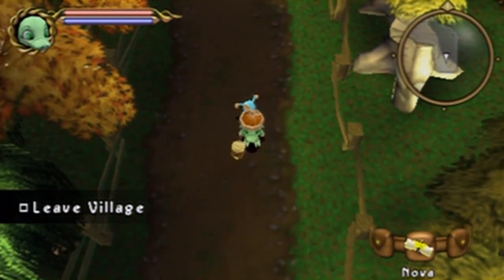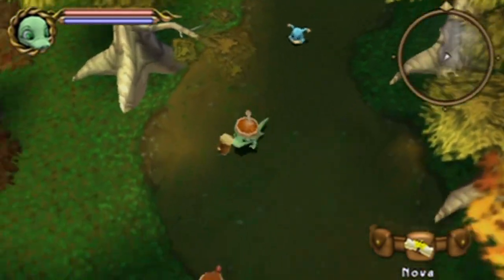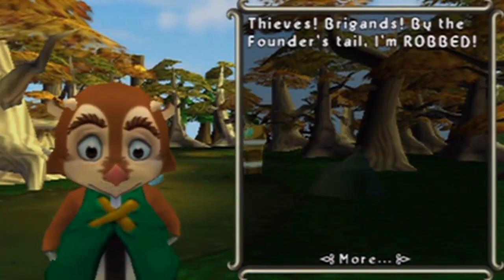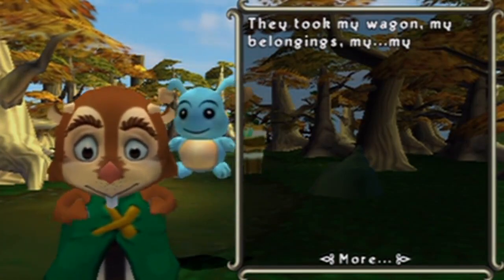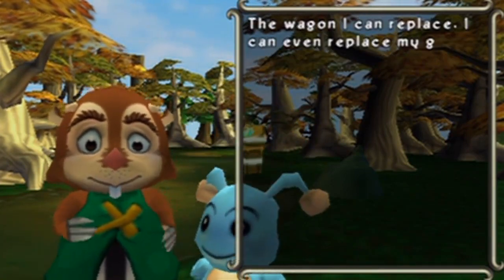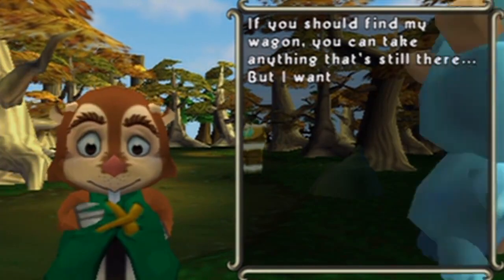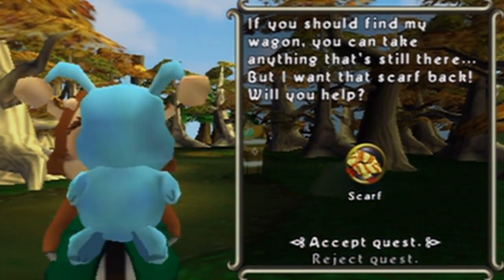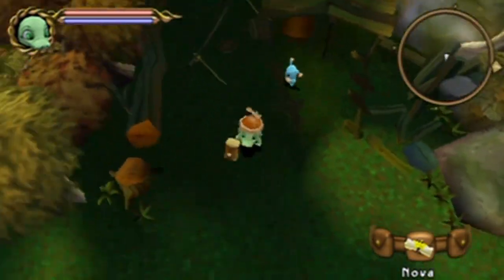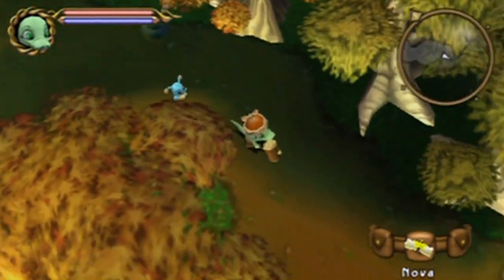Let's leave this village. Just so you know, there are other pet pet pets around here, so that's not the only one. Let's talk to this guy, though. Thieves. Braggons. By the founder's tale, I'm robbed. They took my wagon, my belongings. Was it enough to steal my livelihood? No, they even stripped the scarf off my neck. The wagon I can replace, but that scarf was special — made by my own daughter. If you should find my wagon, you can take anything that's still there, but I want that scarf back. Will you help? Sure, why not? We can do that.